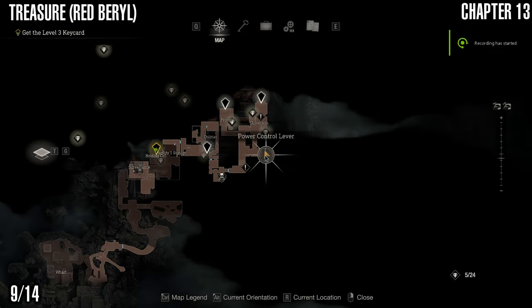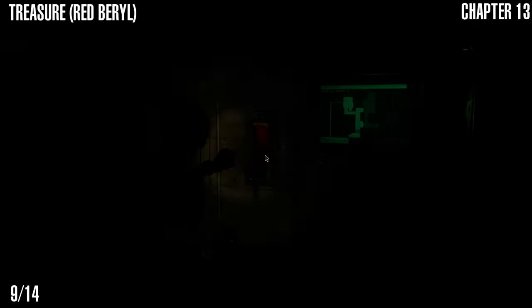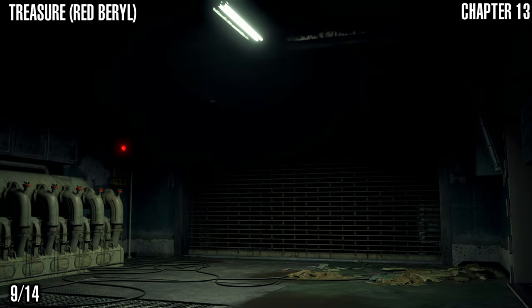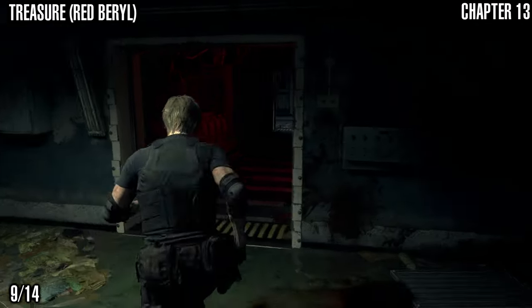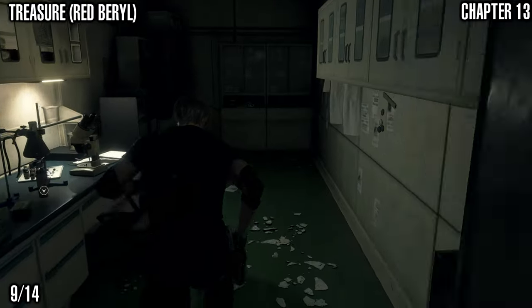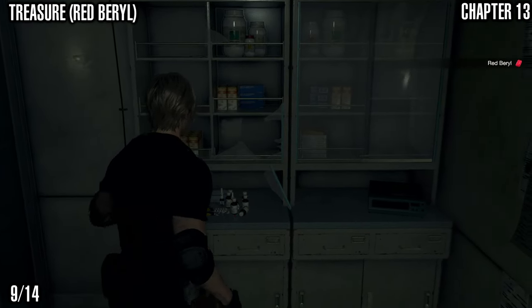Next we've got the red barrel treasure. When you reach the area with the freezer and the dissection area, you're going to want to use the switch so that it powers the dissection area. Then head to the right when you come out of this room and head into the room that's opposite you. Smash the glass case and the red barrel is inside.